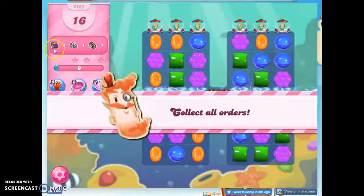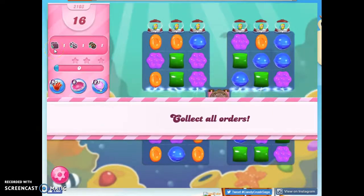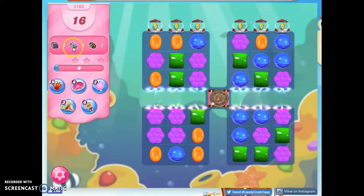We have 16 moves to collect several combos: two wrapped candies, two striped candies, and two color bombs that we strike against each other. In order to get those, we're going to have to open up some of these lucky candies and hope they are indeed lucky for us.